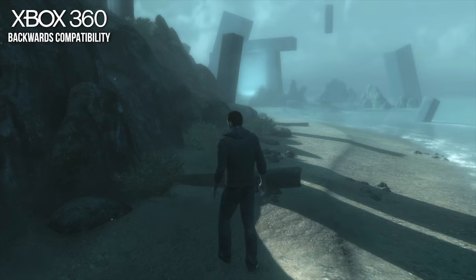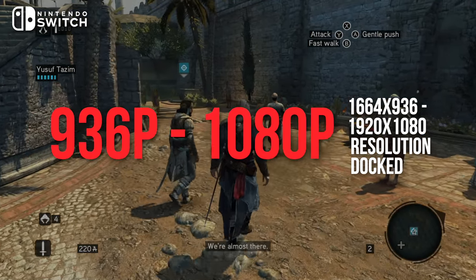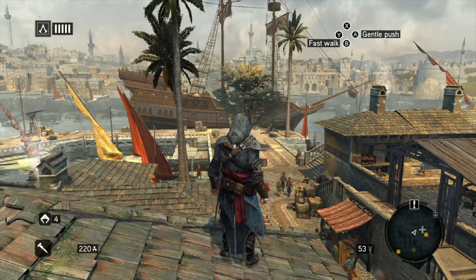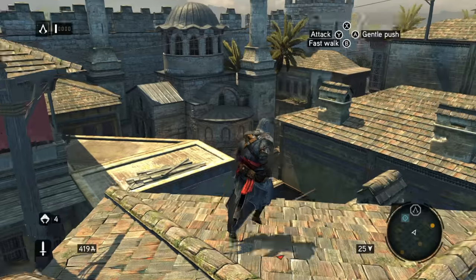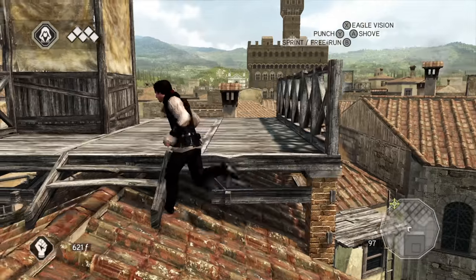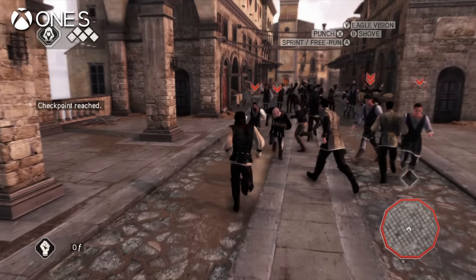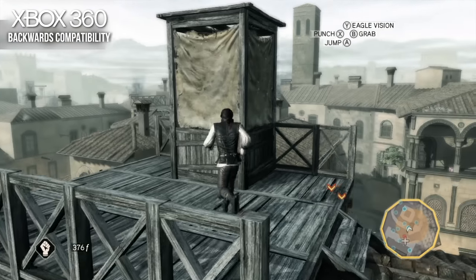But what about image quality? In docked mode, we're getting a dynamic 1080p, which can drop down to about 936p under load. Assassin's Creed 2 and Brotherhood very rarely deviate from 1080p, but Revelations does tend to cut resolution in some shots, particularly in long views of the city. 1080p is achieved the vast majority of the time, and the image looks sharp and detailed for a Switch title. Revelations uses a post-process anti-aliasing technique, while Assassin's Creed 2 and Brotherhood operate without AA of any kind — which is a little odd, as the 2016 Ezio Collection used post-process AA for all titles, and the original releases of Brotherhood and AC2 used 2x MSAA on Xbox 360.